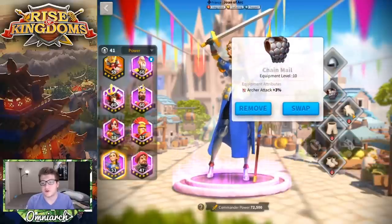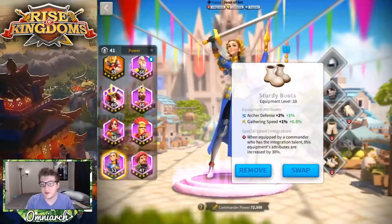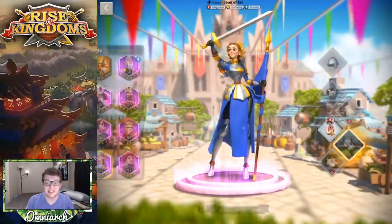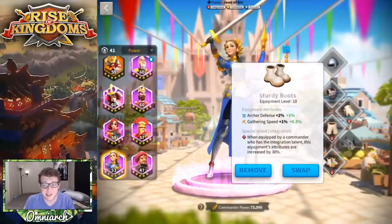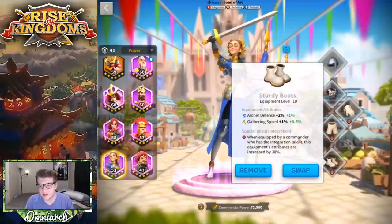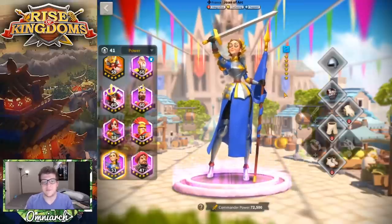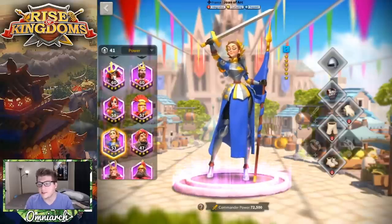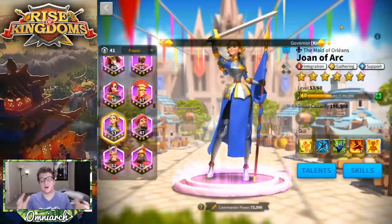I can show some equipment on her, but honestly it's just gray gear I don't really care about. The Course Breeches and Sturdy Boots both give a little bit of gathering speed, which is nice and makes her even faster at gathering. I got the crit on these so there's a special talent — an extra half percent for gathering speed on top — so she gets 3% more gathering speed with the crit. If she's a secondary, equipment on her doesn't matter anyway.